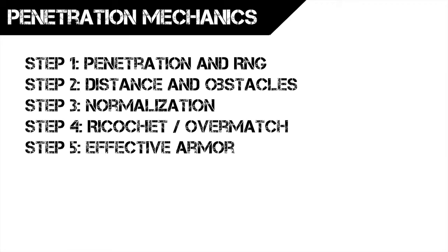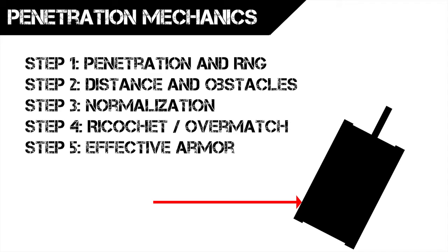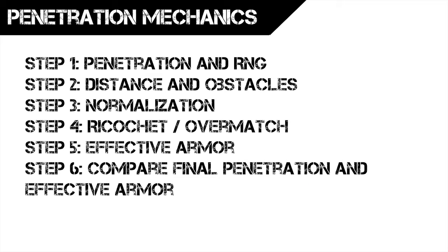After normalization and the ricochet/overmatch mechanics, if your shell has the possibility to penetrate the enemy armor, the game calculates the effective armor of the opponent — meaning it takes into account the angle of the armor to determine the thickness you actually have to penetrate. If the target is showing a flat surface, effective armor equals regular armor. But if he's angled, you'll have to penetrate more thickness, so effective armor will be much higher than regular armor. The game then simply compares your final penetration — including RNG, distance, and obstacles — versus the effective armor. If penetration is higher, you penetrate; if not, you don't.